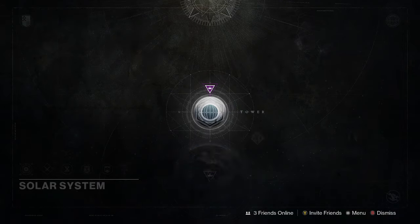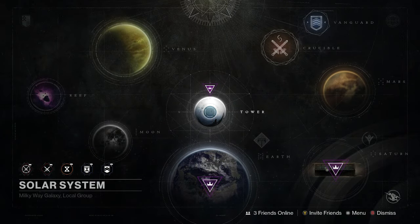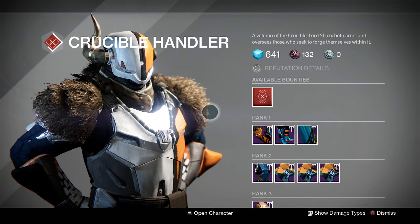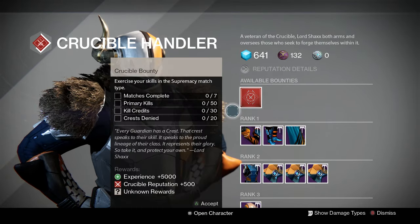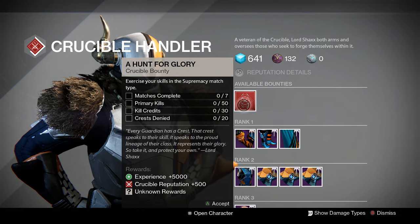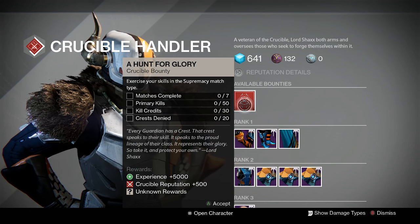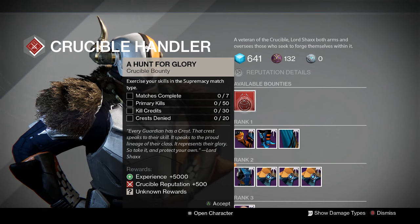Moving on, we're going to visit Shaxx for his weekly bounty. Let's see what his weekly bounty is for that exotic chance — I'm presuming it's going to be something Supremacy related, and it is indeed. You need to exercise your skills in the Supremacy match type: matches complete, primary kills, kill credits, and crests denied.